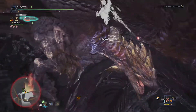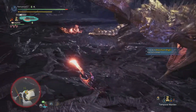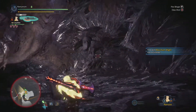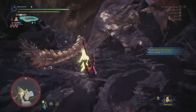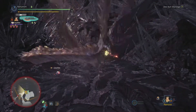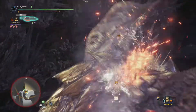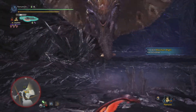Using the Nami switch axe — that water element damage. I believe I used a different one for the Silver Rathalos. We've got pretty much all the switch axes at this point.